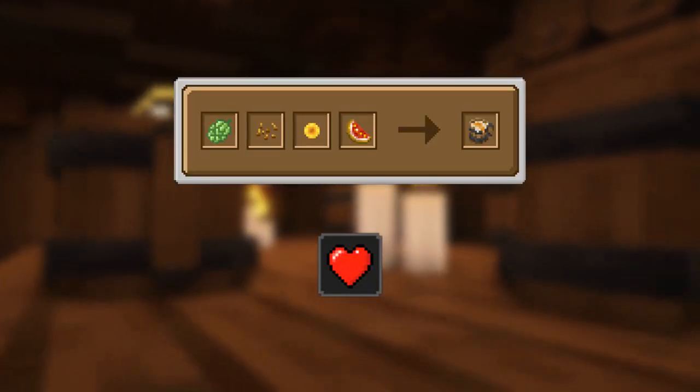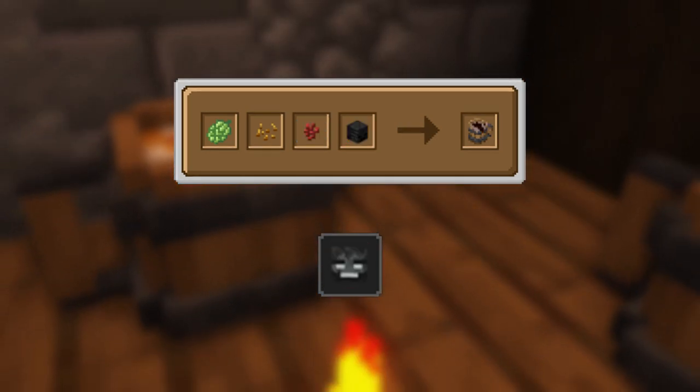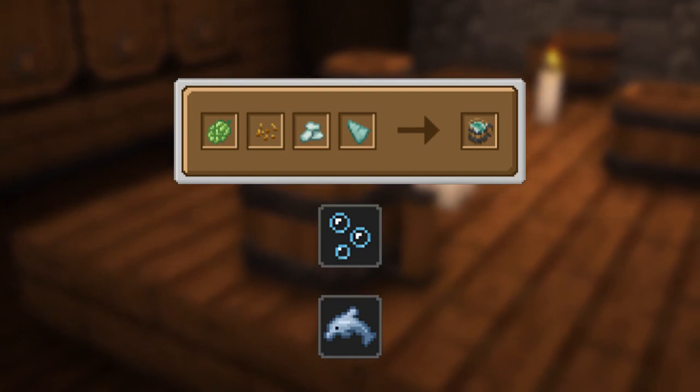The Sun Pale Ale mug will give you regeneration. The Digger Bitter mug will give you haste. The Nether Porter mug will give you fire resistance. The Wither Stout will give you wither touch. The Magnet Pilsner mug will give you attraction. The Drowned Ale mug will give you water breathing as well as Dolphin's Grace.